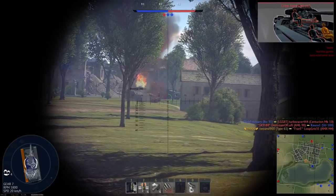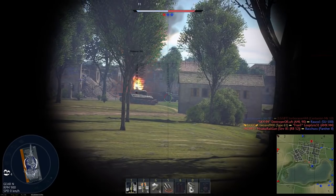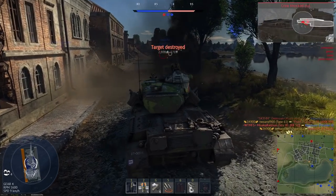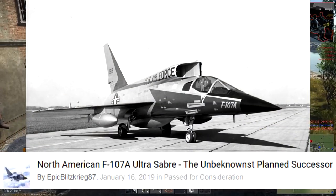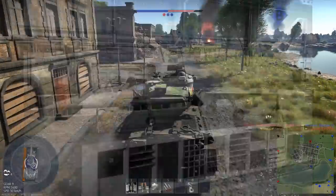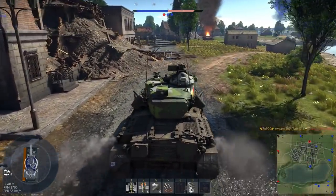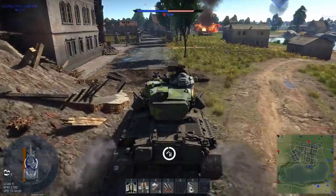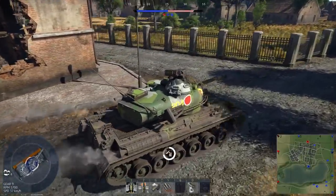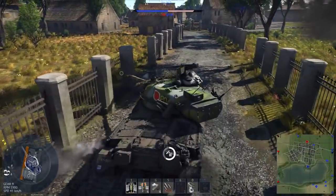I'm going to do this in the order they put them out, starting with aircraft and starting with the US. For this month, the suggestion being sent to developers for the US is the F-107A Ultrasaber. This hunchback-looking prototype jet was developed to compete against other designs to replace the F-100 Super Saber. Unfortunately, this design was not chosen.